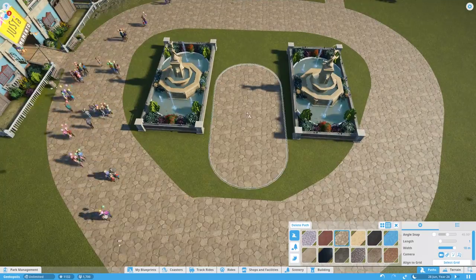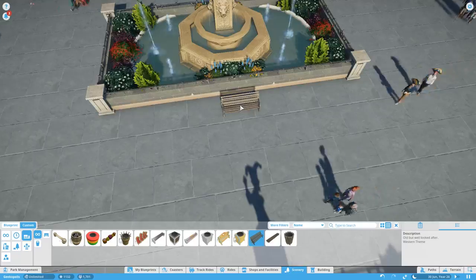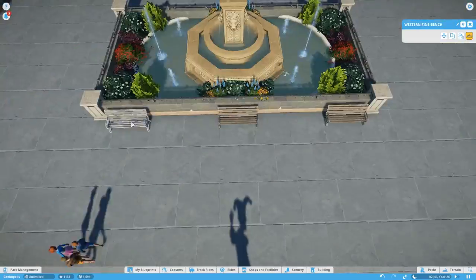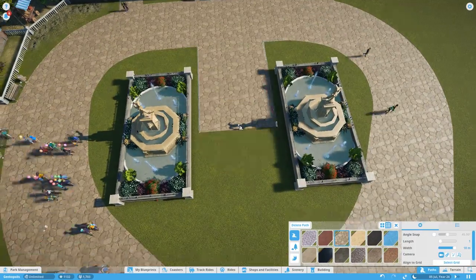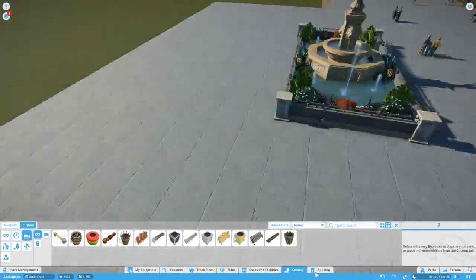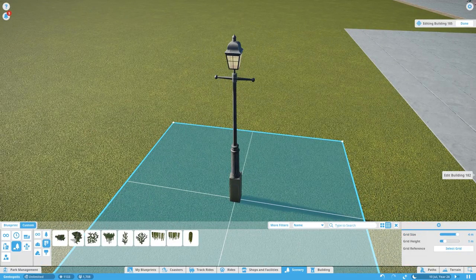I realized we have a big path down the middle that we should probably fill in to get people walking down there, and then we can have some benches either side. The only problem with this technique of covering the paths is that things like benches and bins have to be connected to a path, so it's sometimes a bit tricky to place them where you would like them. That is one thing you have to think about if you go down this method.